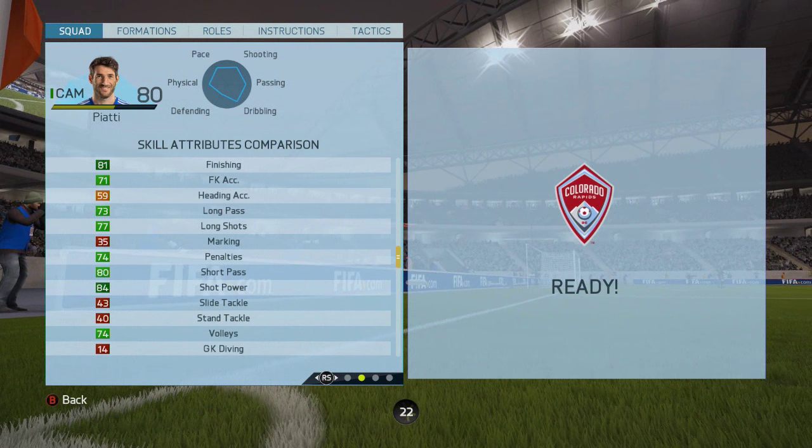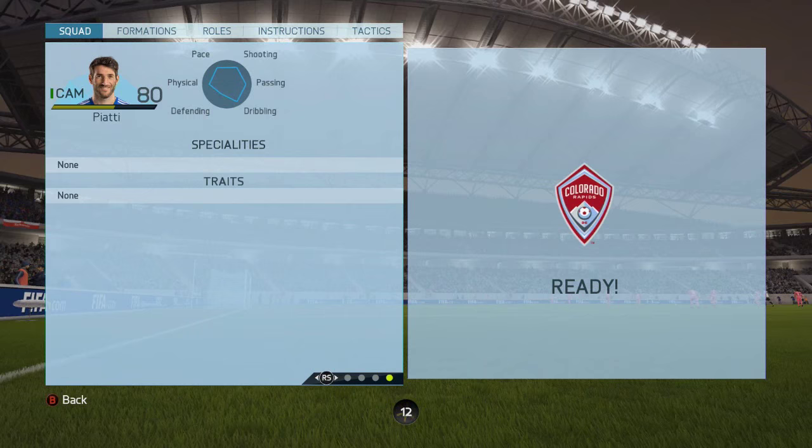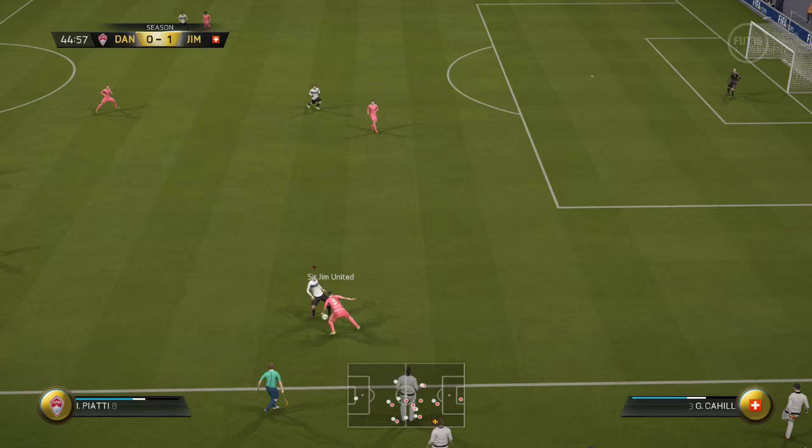He's got good solid passing and good dribbling. He's also got a decent shot on him as well. He also has four-star skill and four-star weak foot, and can play at CAM or left midfield. He's quite tall for a natural CAM as well, being 5'11".